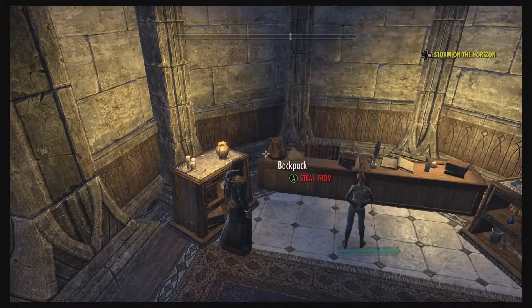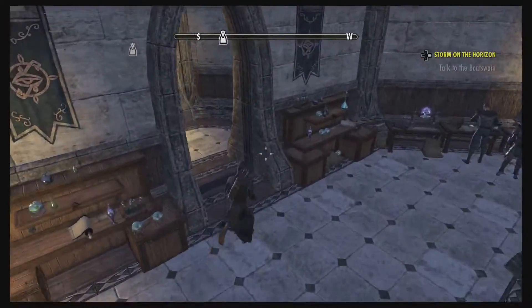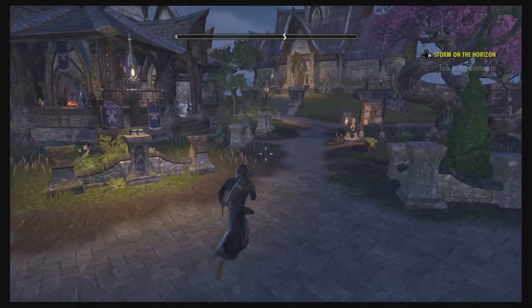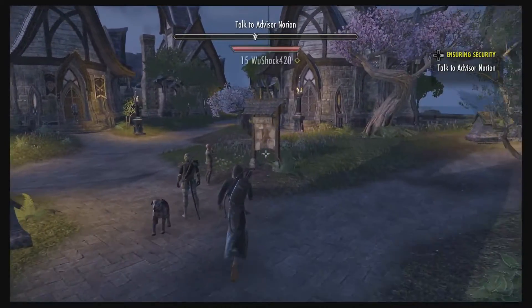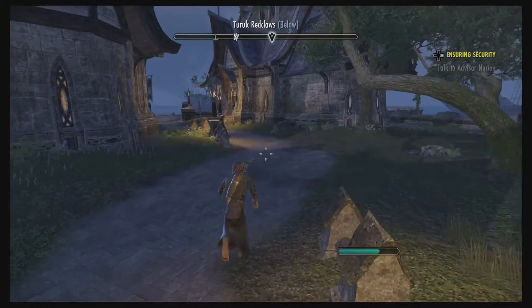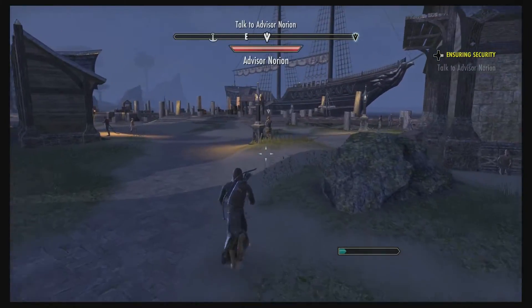I love checking backpacks just to see what's in them — sometimes you'll find some really good things. You'll notice I keep looking up at the sky — that's where the dark anchors fall. You'll see and hear it. If you're near one, it's a good idea to head over there and try to help close it, because you end up getting some really good equipment and experience, especially in the very beginning.